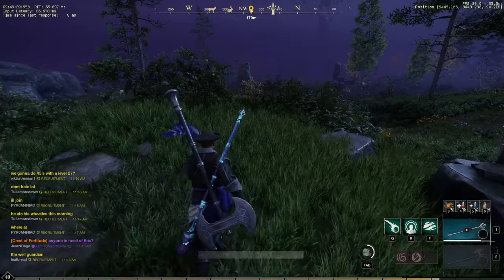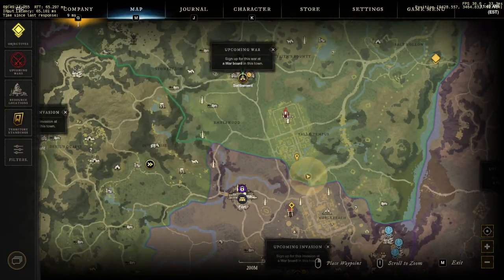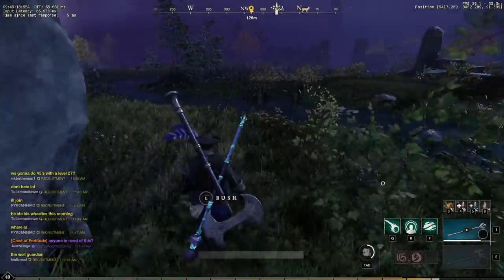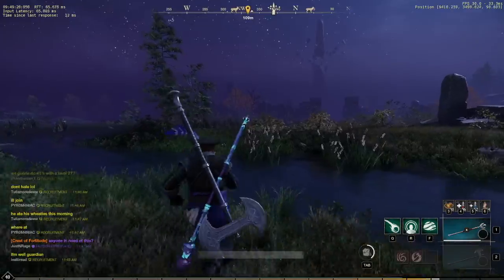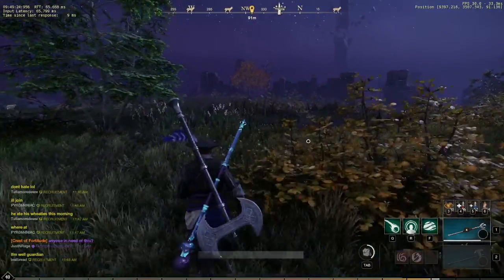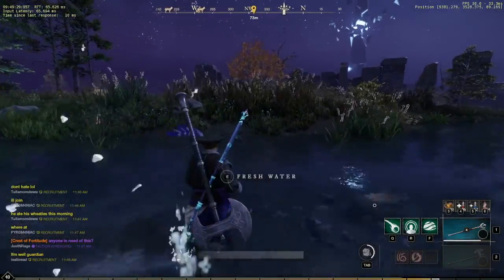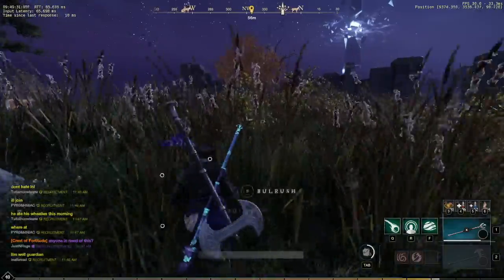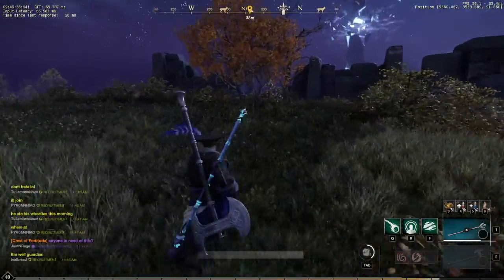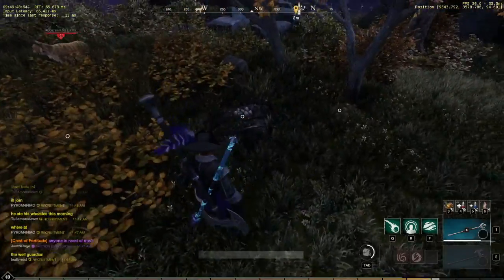We are now into Everfall — just in the southern part of Everfall — and this is where the foliage starts to change. You can see those giant orange trees — those are our proverbial egg trees. They stick out like a sore thumb and make everything really convenient. We know there's an egg in the area, we see our orange tree, we're going to make our way for the base of it and we should find our eggs with very little issue.